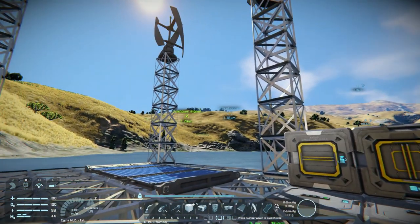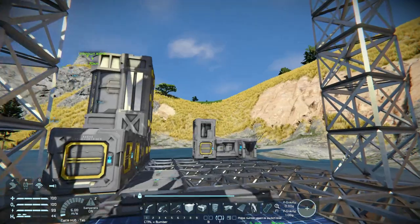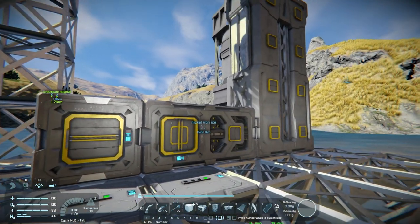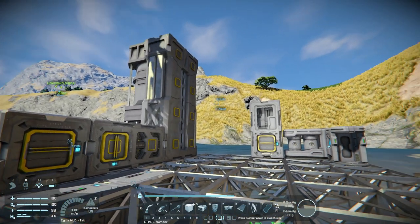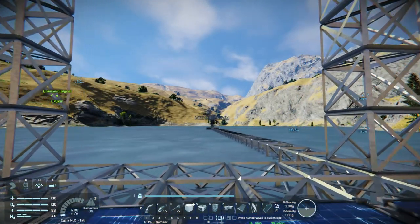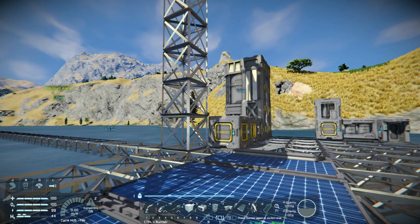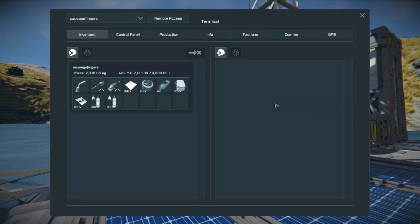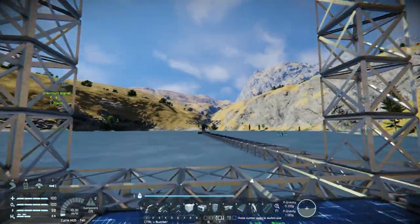Hello, this is Sausage Fingers and welcome back to Space Engineers. Yesterday we built our little base and the very rough shell of our ship. In this episode I am going to increase the efficiency of the refinery with efficiency modules, and the assembler, because they are using a lot of power. I'm going to get more resources out of them and attach all this via conveyors. Also, I'm going to need a lot more ores, so I'll need some kind of moving vehicle to carry them — otherwise I can only use my inventory. We are going to build all of that in this episode today.